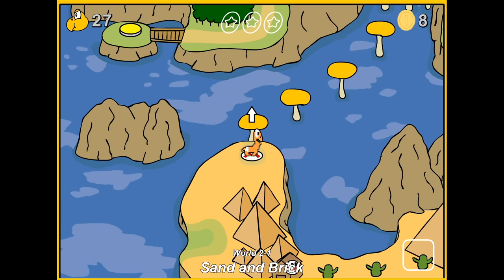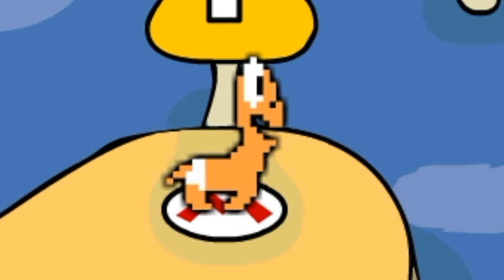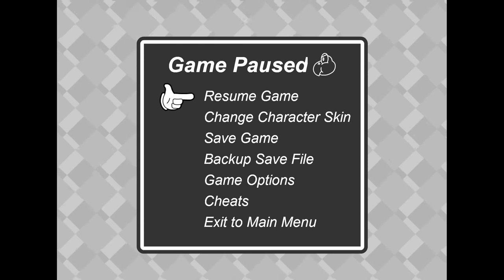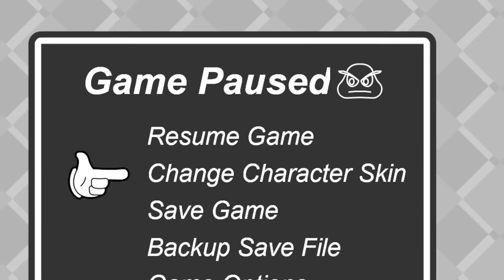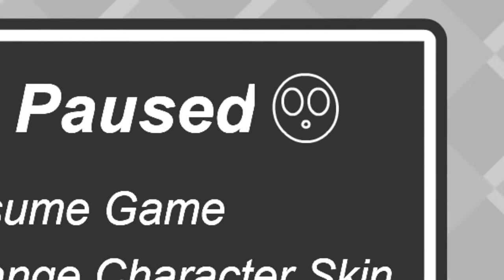Alright, I went back and grabbed a star coin that I missed, and now I'm naked Koopa Troopa again! It looks so weird! But we want to switch characters if we can. Last time we played as Koopa Troopa, this time we'll be Goomba. And if you want an episode 3, let me know and we'll play as Shy Guy next time!